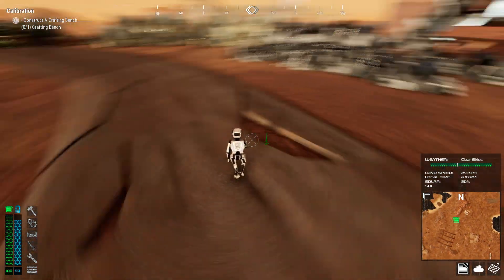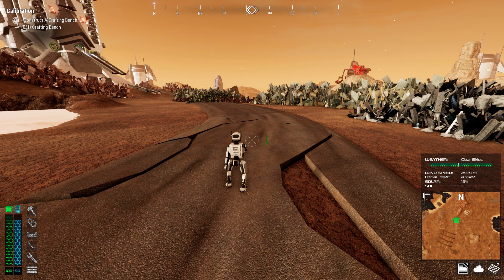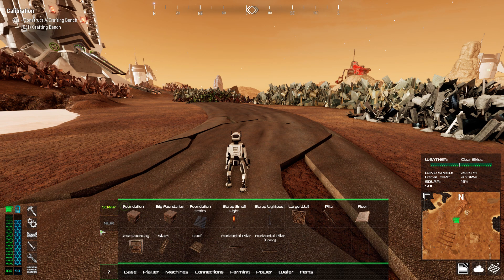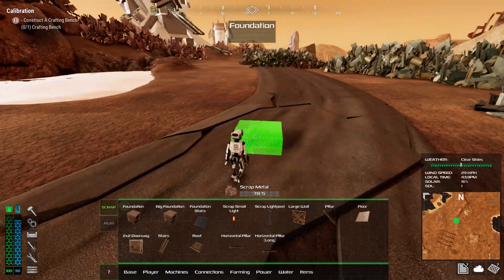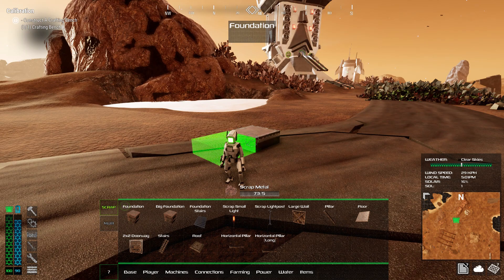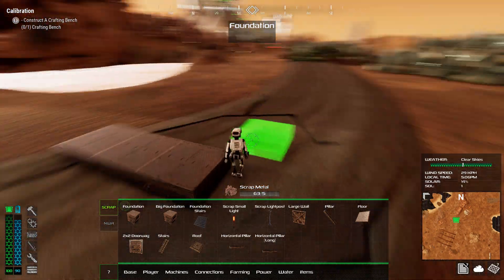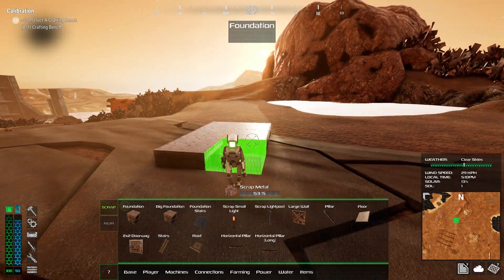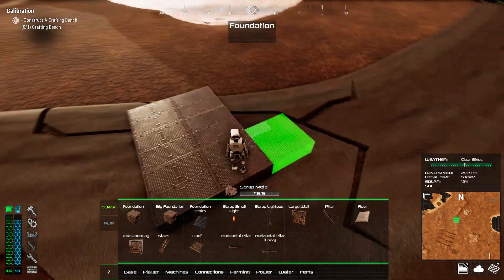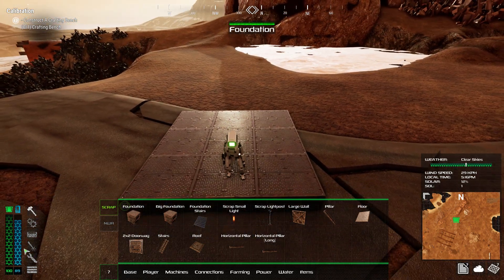It's going to want us to do a crafting bench first. I'm thinking if I put a little base down on top of this road — we're actually going to start building right here. How do we get into the build menu? Tab. So I want to do a crafting bench, but let's do a couple of foundations first. These do snap, which is really nice.